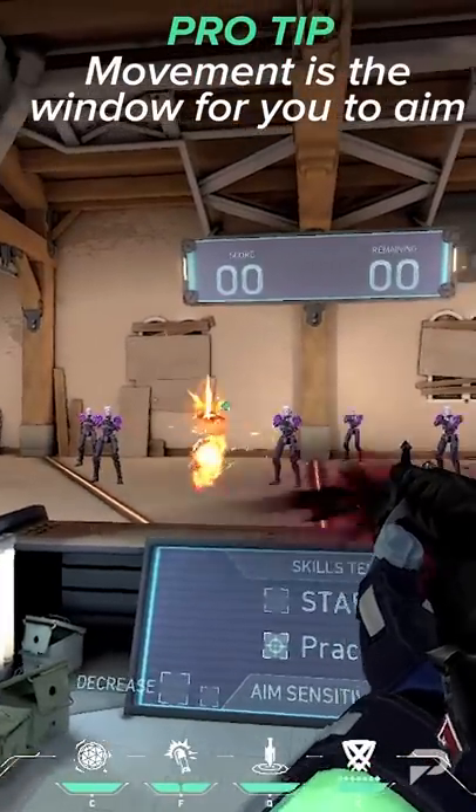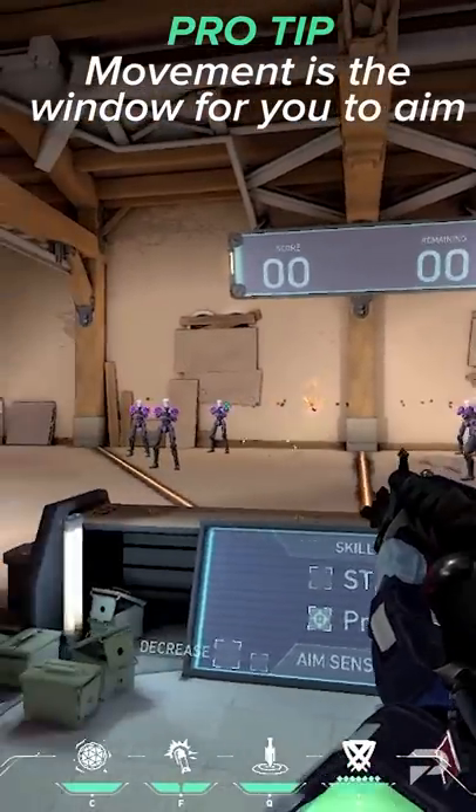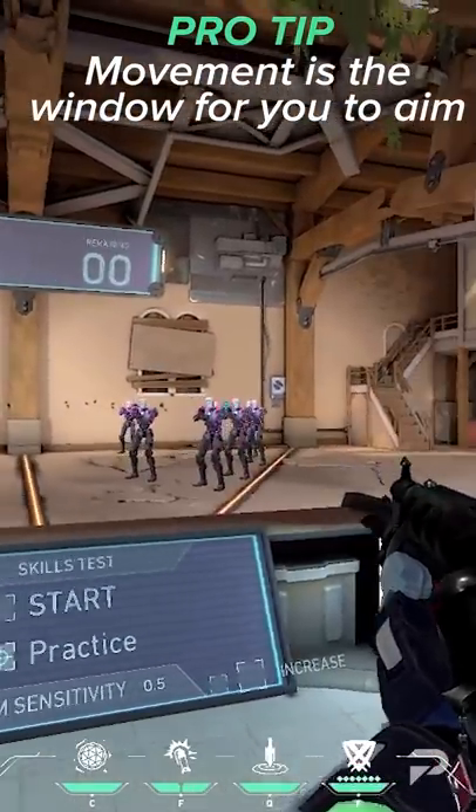Pro tip: movement is also the window for you to aim. Before you stop, your crosshair should already be on the target and ready to shoot. This is a great way to practice not only your counter strafe, but also your aim as well.